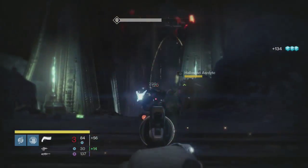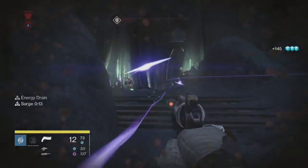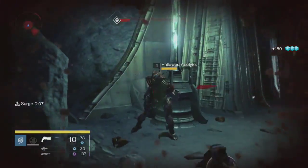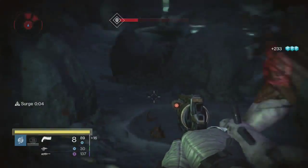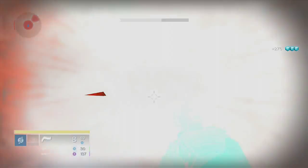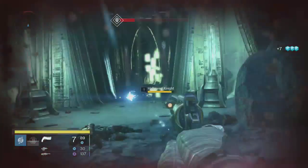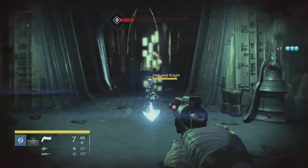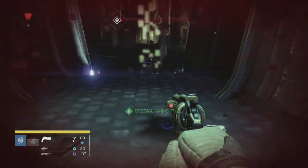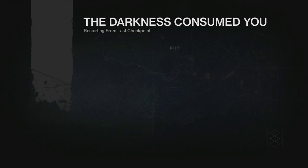One of the good things about this spot is you can save the checkpoint. After you're done farming, you can exit out of the mission and you'll have the checkpoint saved, so you can start right at the cutscene again next time. This is also a good location for bounties — particularly bounties to kill 100 enemies with precision shots, kill a certain number with your super, or kill a certain number with a fusion rifle. Some of the Eris bounties, like killing a certain number of Hive under the effect of a Black Wax Idol, are all good bounties to do here.